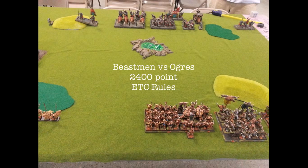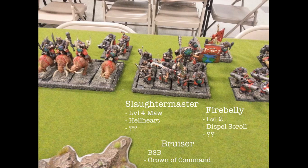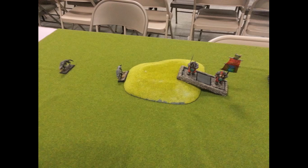I thought I'd give it a go. On the far right there's a unit of Bulls with the standard, a Sabretusk, an Ironblaster, four Leadbelchers — sorry about the blurry picture — another small redirecting unit, three Bulls in the back. Then he's got nine Ironguts with three characters: a Level 4, a Level 2, and a Crown of Command Battle Standard Bearer. He's got four more Leadbelchers, then four Mournfang with the Dragonhide Banner, three more Bulls, and two more Sabretusks.